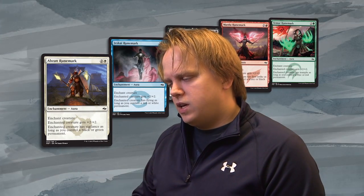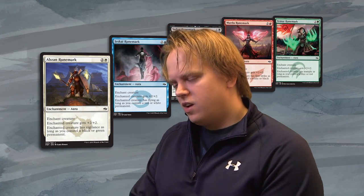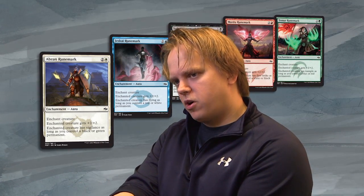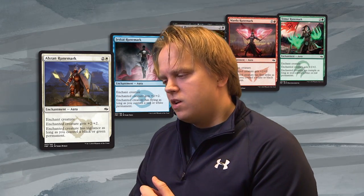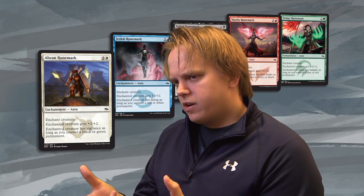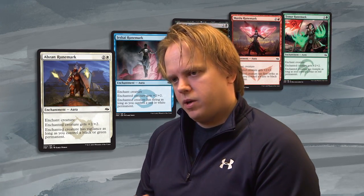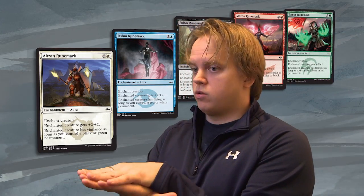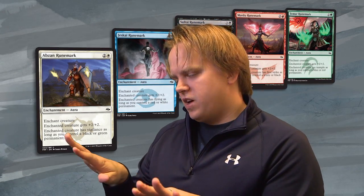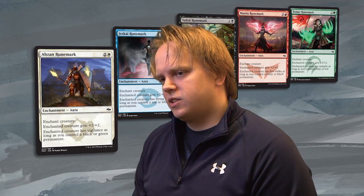The rune mark cycle is a clever way to do a wedge card without actually doing it. The Abzan rune mark is a white card looking for a black or green permanent that you control. So it looks like you need a black, green, and white deck to play it, but it actually works great in just a white-black or white-green deck. And you have the sweet trick of putting it on your morph creature or manifest creature — which is colorless — then you turn your creature face up and suddenly your rune mark works.